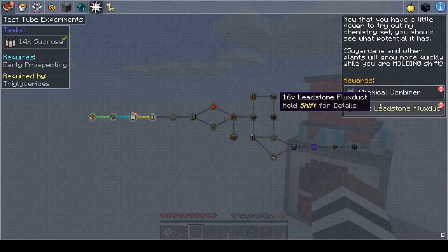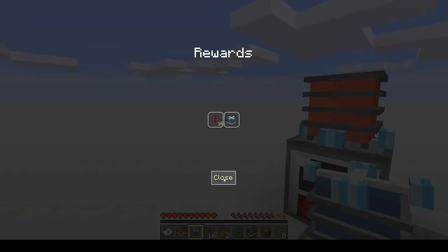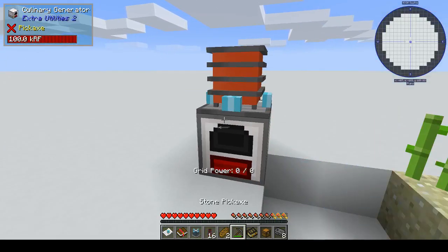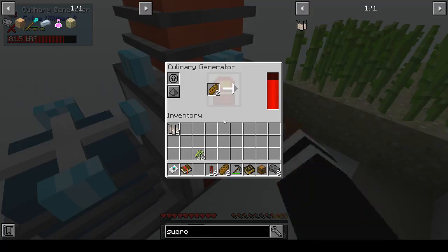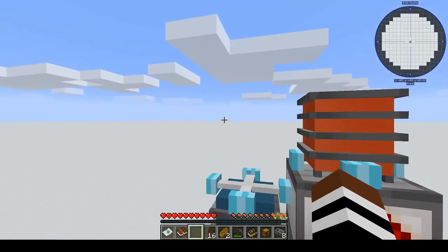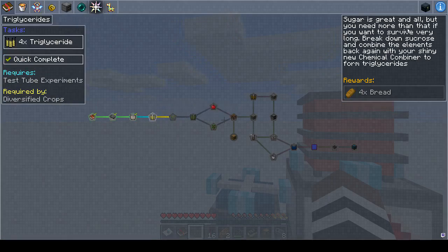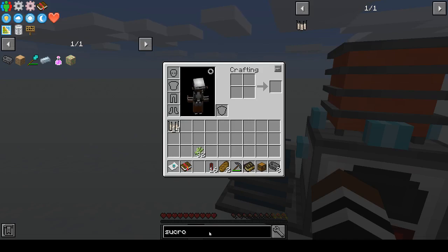There we go, 14. You get a chemical combiner and 16 leadstone flux ducts. There's the chemical combiner so let's place it next to the others. Now we need triglycerides — sugar is great and all, but you will need more than that if you want to survive very long. Break down sucrose and combine the elements back again in your shiny new chemical combiner to form triglycerides. In this pack JEI is your friend.